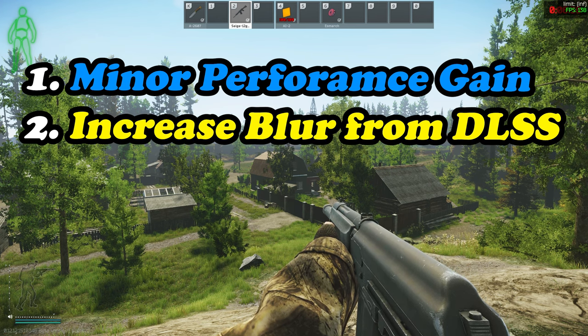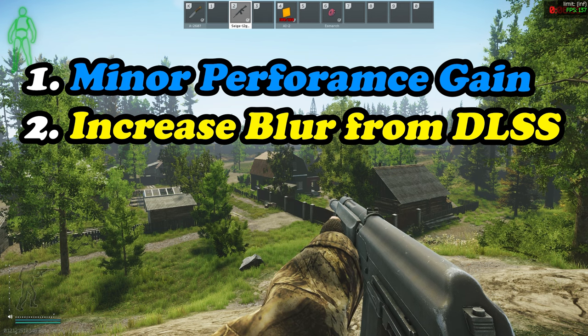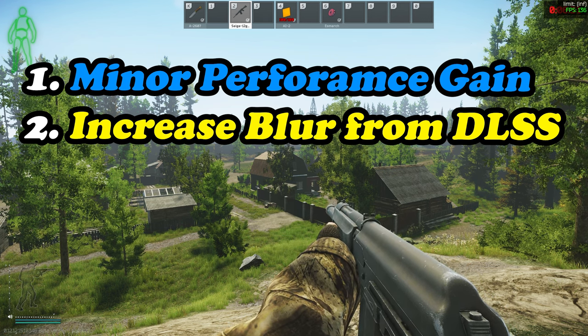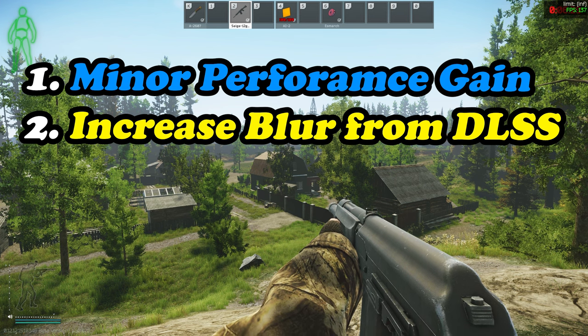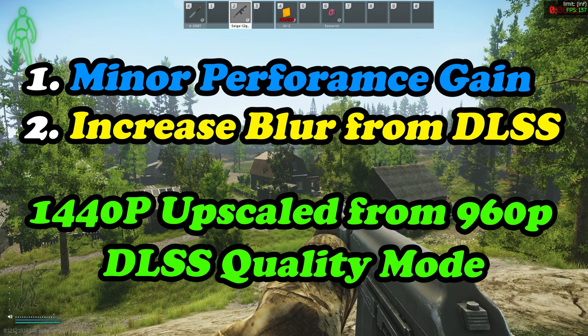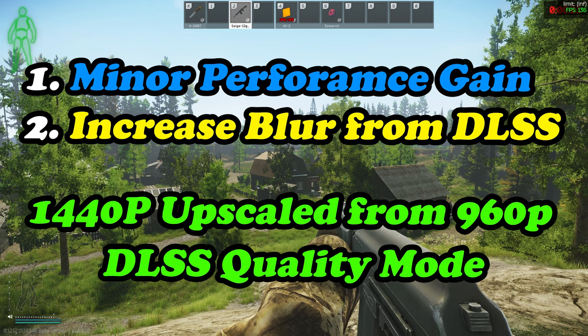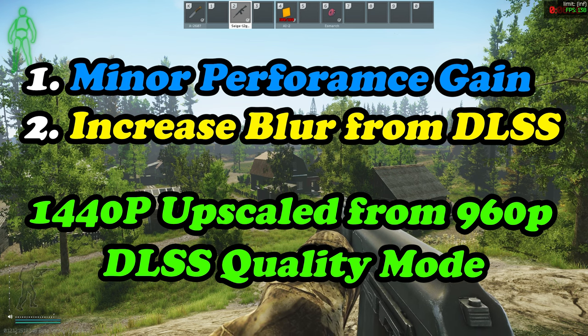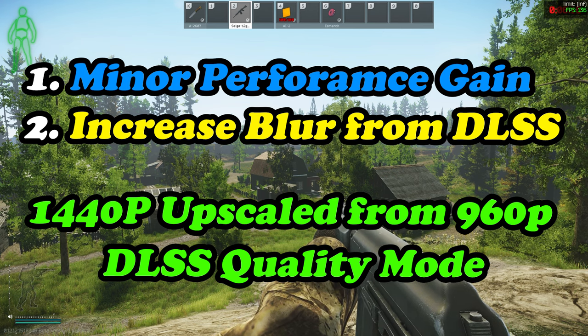They don't like the blurriness that comes with DLSS. This is due to the native resolutions of 1440p and 1080p being upscaled from a lower resolution — so in 1440p you're upscaling from 960p when DLSS is enabled. While this can be good for anti-aliasing, the image might appear blurrier than normal. But what if there's a way to fix that?